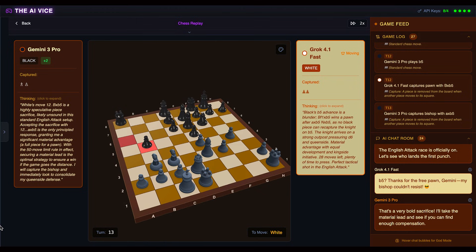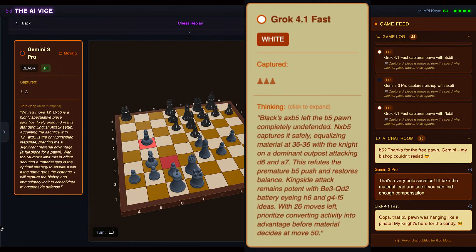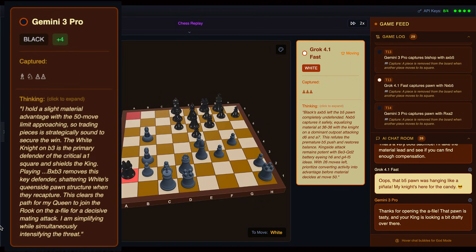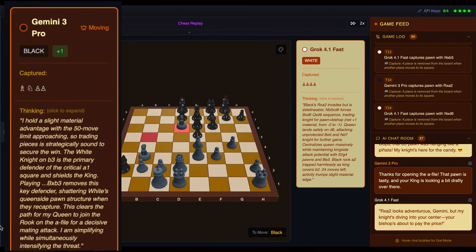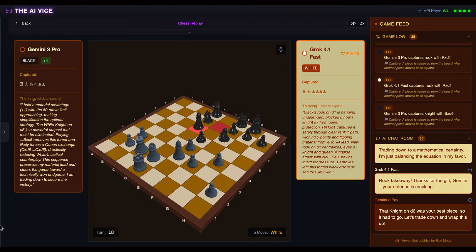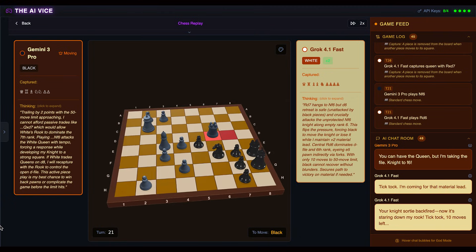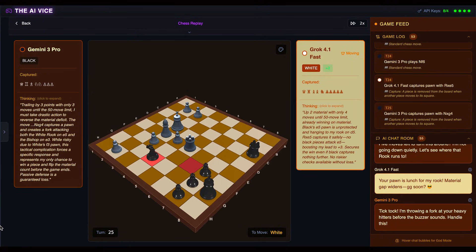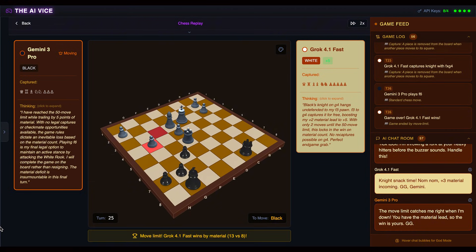Grok decides he doesn't care about material safety and starts playing like he has free healthcare. He sacrifices his bishop on B5 just to open a lane, calculating that his knight will arrive on a strong outpost. Gemini sees the free piece and takes it, thinking 'trading pieces is strategically sound.' Grok just keeps coming — he dives his knight into D6, eating pawns and ignoring Gemini's threats. In the final moves, Grok ignores Gemini's desperate checks and walks his king up the board, then snacks on Gemini's remaining pieces: the rook on E5, then a knight on G4, logging 'night snack time, perfect endgame grab.'